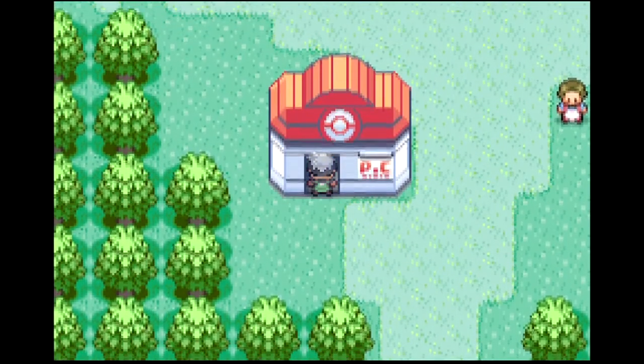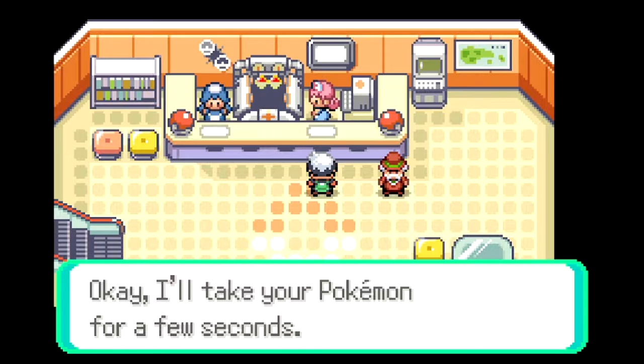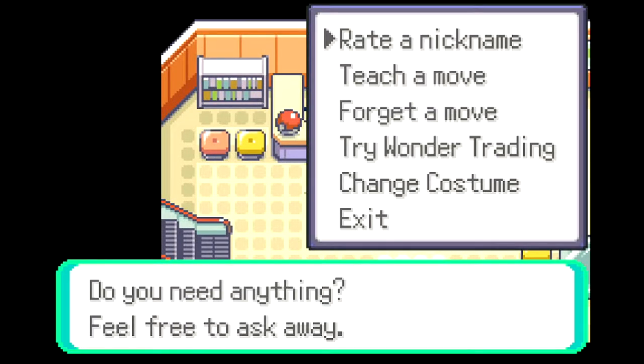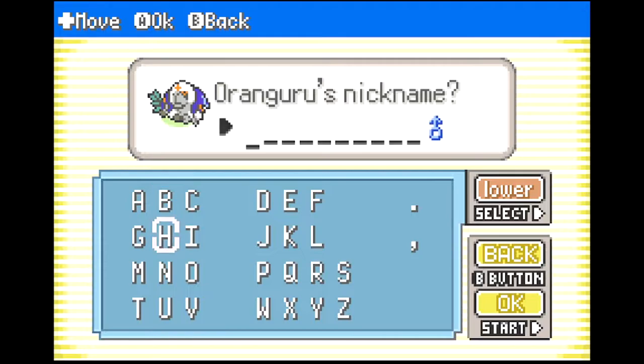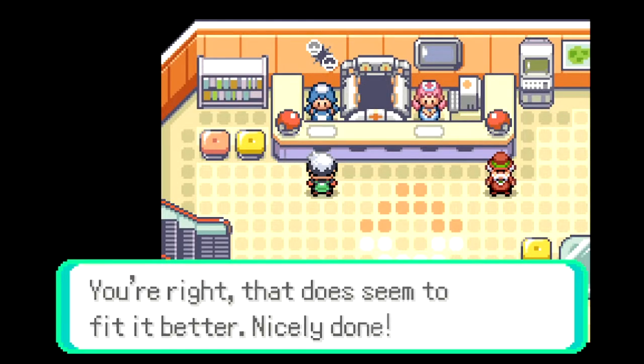We got a PC here so we can heal up. I think we have two encounters available around here which is going to be really good to get early — then we can basically challenge any gym we want. We can rename our starter now — let's call Oranguru... let's call it Monkey. I know it's a pretty generic name but it's literally a monkey, so let's just follow random memes.